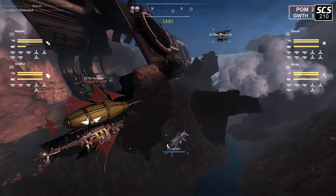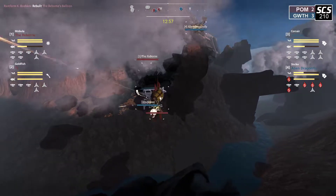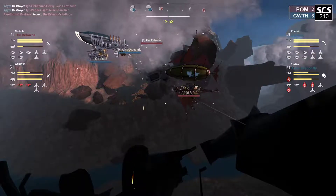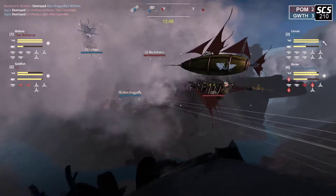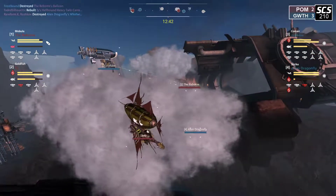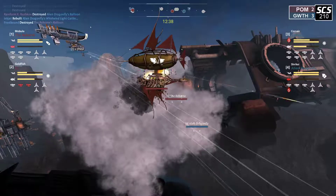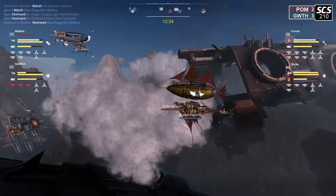Corsair moving in here, low, using the balloon to block the downward fire, but it looks like Reborn is currently preoccupied with the dragonfly. Both the blue ships move forward to target the goldfish. Phase turning - next target seems to be Reborn, but no, they're staying on the goldfish, reversing, they want huacha connection.